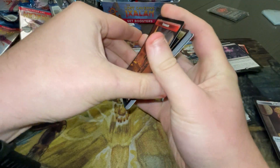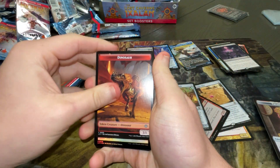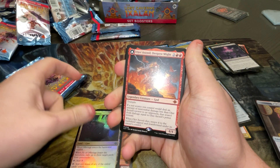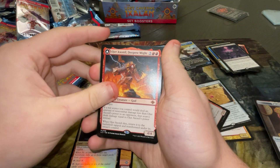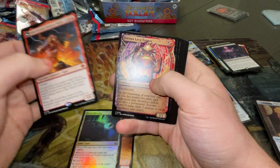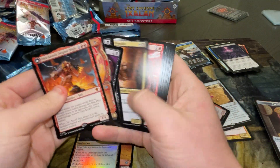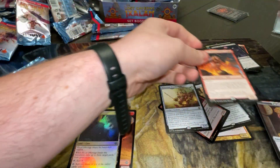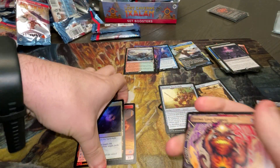We got a Dinosaur Token. Pit of Offerings — Mythic. Another Ojer — oh my God, look at this guy! Back-to-back Mythics! Back-to-back Mythics are pretty good, I can't complain about that. Excuse my coughing — I'm getting over a lung infection. My co-host is dying of a lung infection.